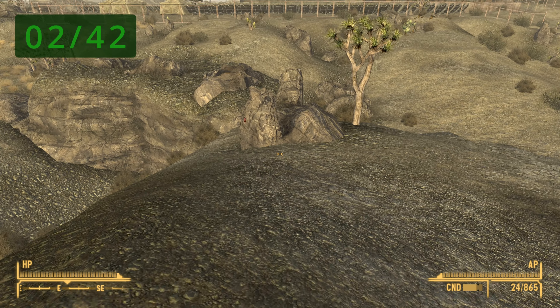You will find another one at the Makeshift Great Khan Camp — fast travel and look towards your southwest. You will find another one at the Morningstar Cavern — fast travel and look to your west for that rock. You will find another one at the Northern Passage — fast travel, look to your southeast, and it's right there.